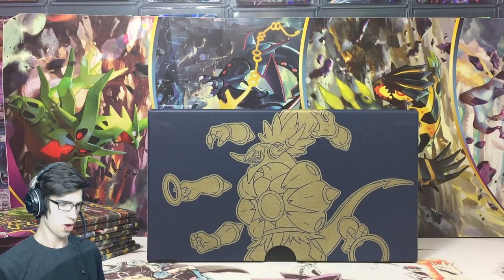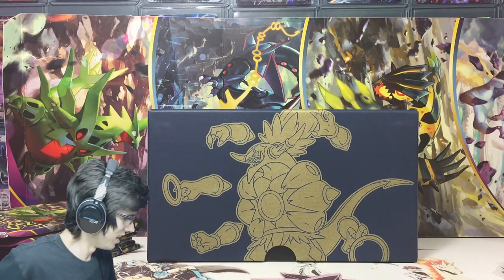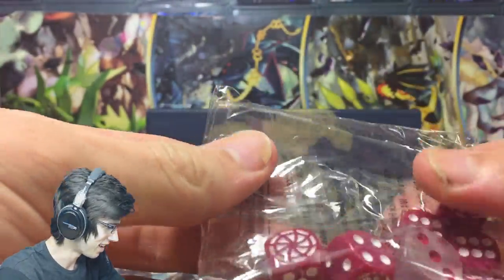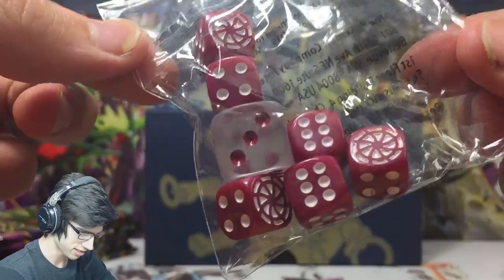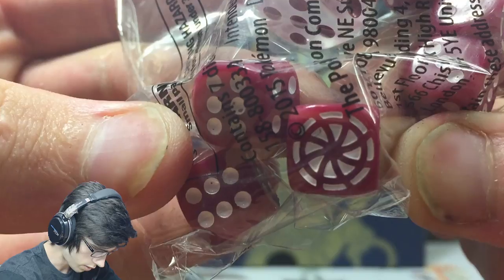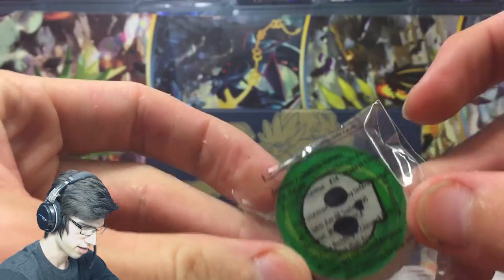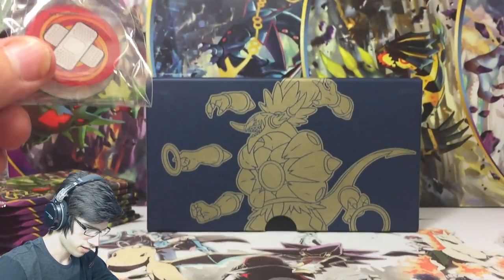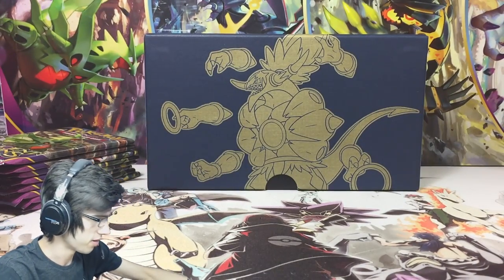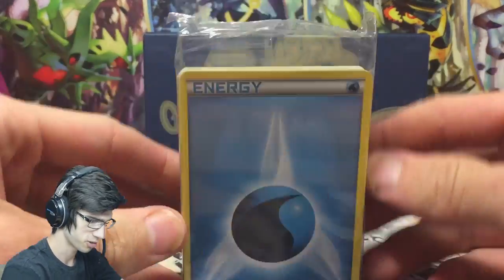Alright guys, we're back. I've opened it up — this is actually my first time opening an Elite Trainer Box. I've watched plenty of openings on YouTube but never got hands-on with it. Everything looks so good. Here's the dice — you've got your big white main one and then a symbol die. Then we got the damage and poison counters. The TCGO code is mine, but you guys get the code inside each booster pack.